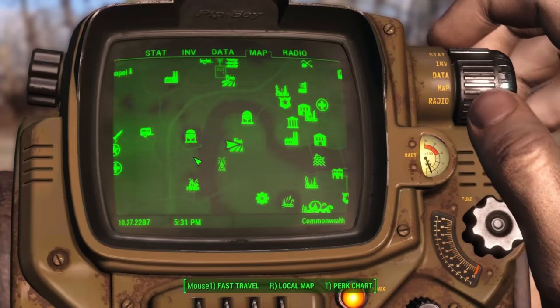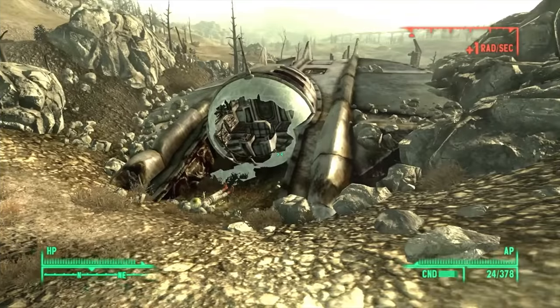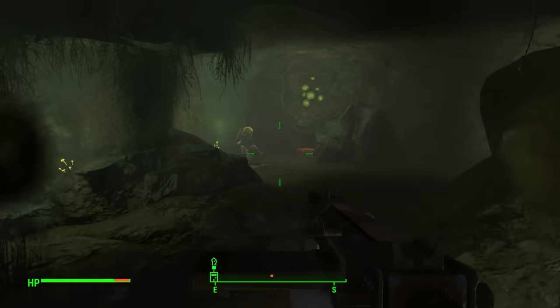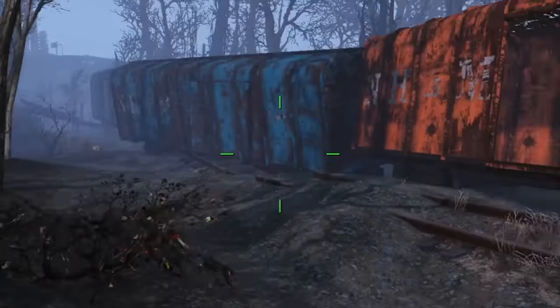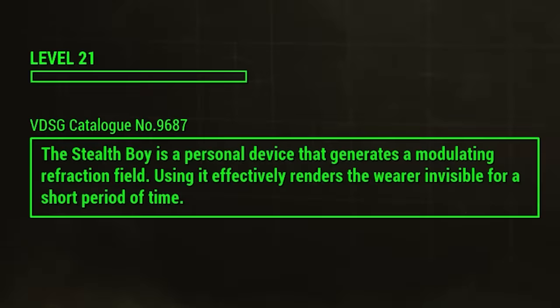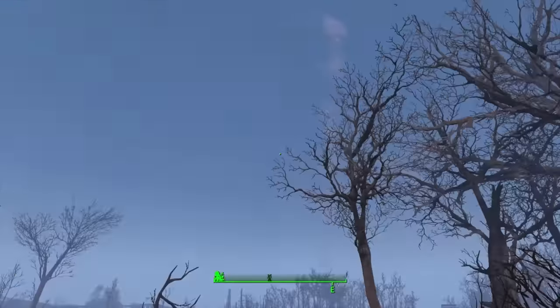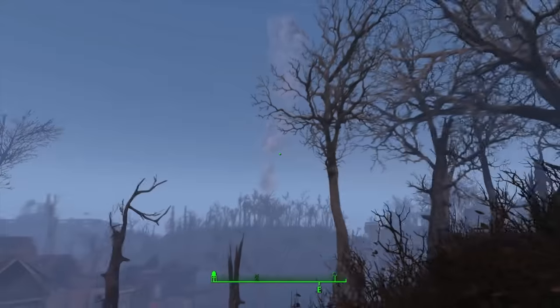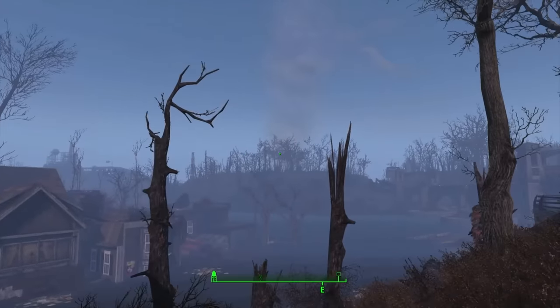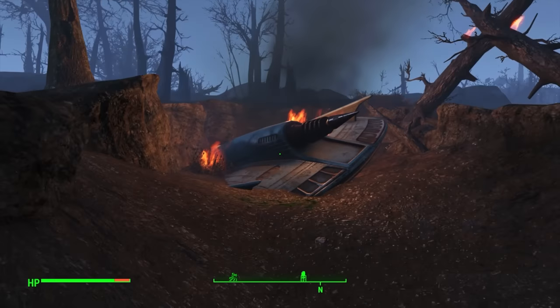At number nine is the UFO crash site from Fallout 4. There are a lot of cool unmarked locations in Fallout 4, but there's one that really stands out: the UFO crash site. What makes it so great is that they put in the extra work, even compared to the UFO found in Fallout 3. This spot doesn't just have a unique gun to find — there's a whole unique new enemy to deal with, and it only appears in this one location in the entire game. What's interesting about this location is that it only becomes available after you hit level 20. At that point, you can see a random event where a UFO will come crashing out of the sky.